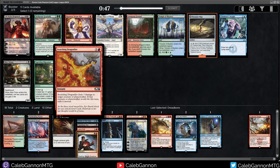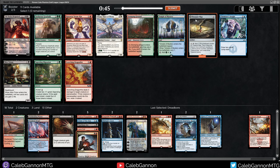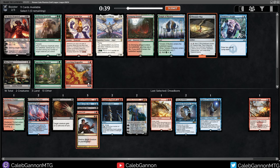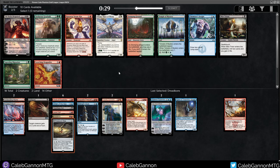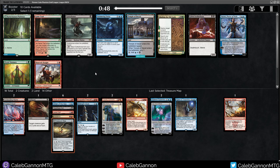Scorching Dragonfire — two damage to anything. Given what I'm seeing, Treasure Map makes sense. I love Ob Nixilis, but I don't know. My colors are weird — Grixis-ish — but Treasure Map just helps fix that. It's a good early play, gives us treasure tokens to cast if we do end up splashing. It's just a great enabler, and I value it very highly in lesser powerful formats.